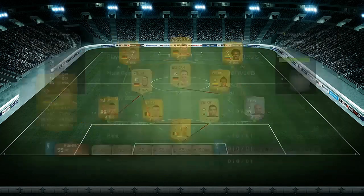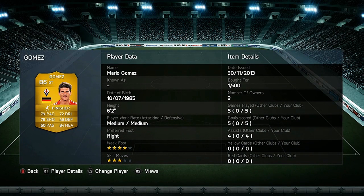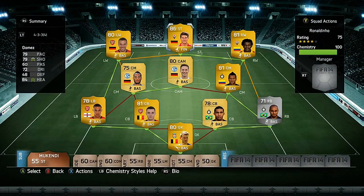For our striker, that is Mario Gomez — an 86-rated player who only costs around 1,500 coins, which is ridiculously good value. He got five goals and four assists in five games, and in my opinion he really is one of the complete strikers in this game.